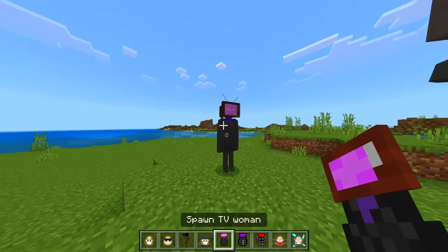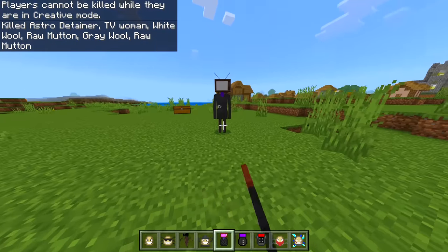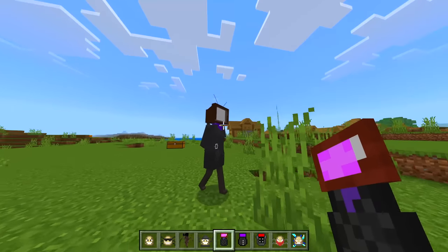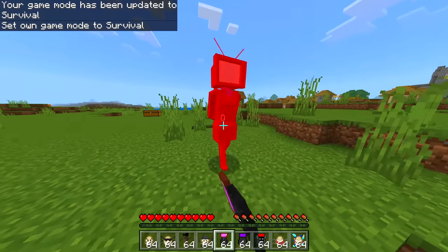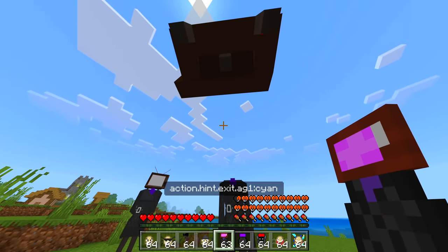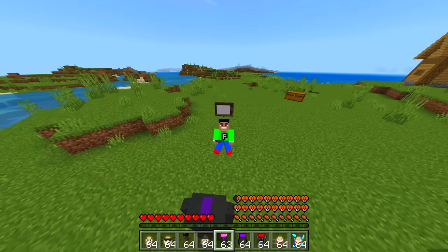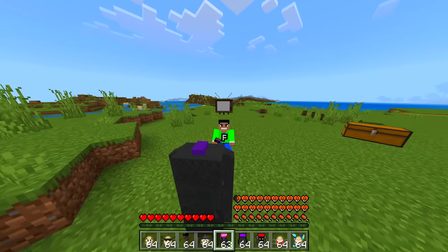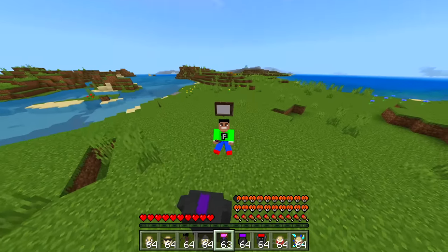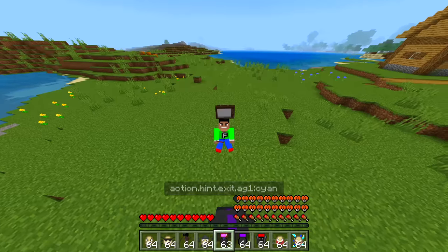We got a TV Woman — it's trying to grab me. In survival I gave it a hit and its head went flying. It grabbed onto me with its head on top of my head, which is very strange. But it's not actually killing me — it just keeps grabbing. So that's actually pretty good.